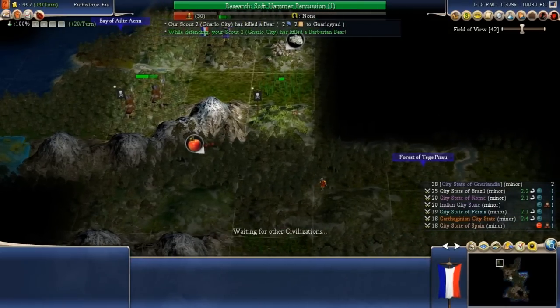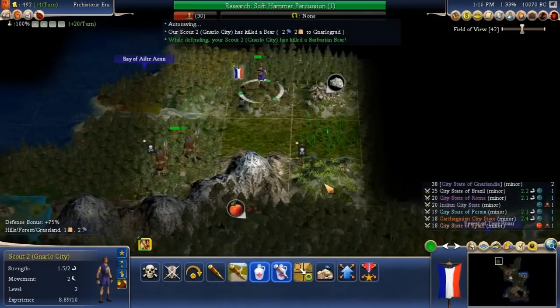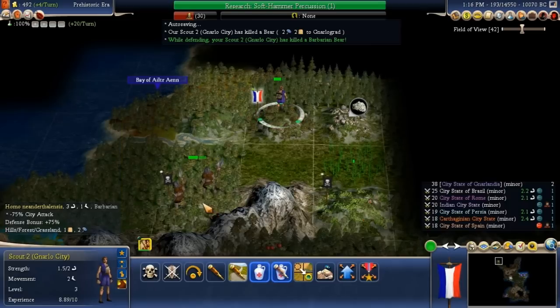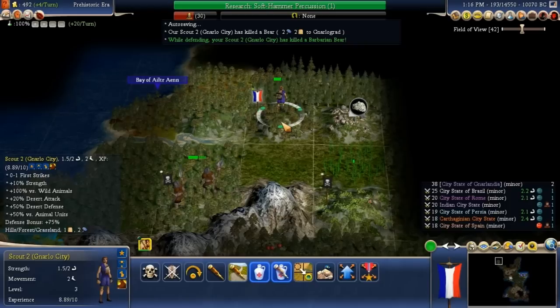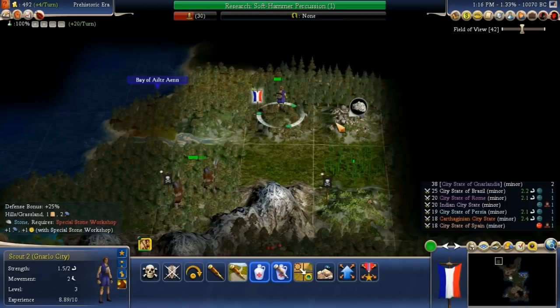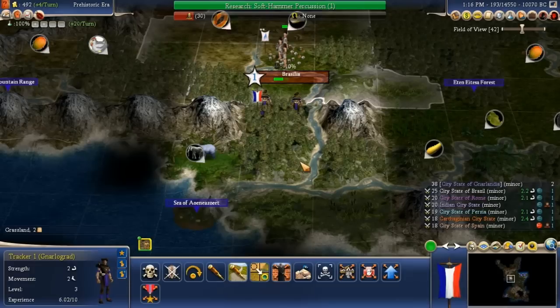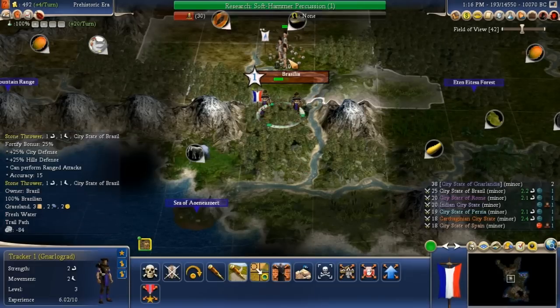Kill the barbarian — alright, we got the wild pheasant, and some Neanderthals at 75%. We got some stone over here, let us go ahead and fortify. Two stone throwers.